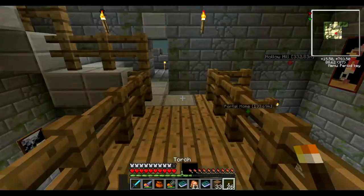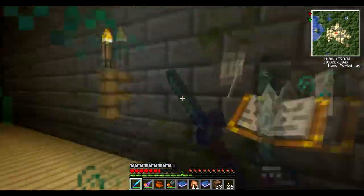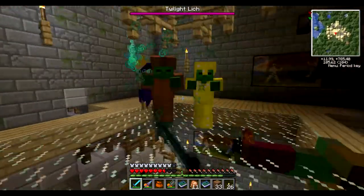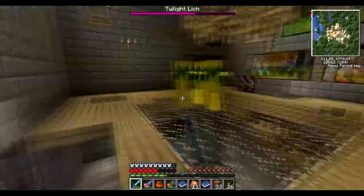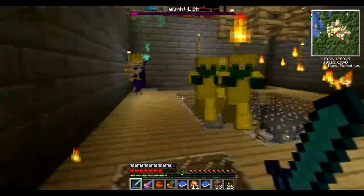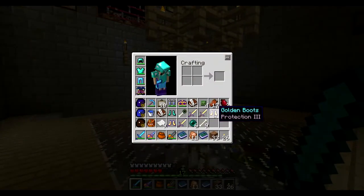Now he starts summoning zombies. They're in gold armor. At least I'm doing damage to him. They dropped a lot of stuff — they dropped a lot of gold stuff. Got a zombie scepter too, some ender pearls. Wasn't expecting to need diamond armor just to beat this guy. We got ourselves a lot of enchanted stuff — that's really neat. Let's go head back.